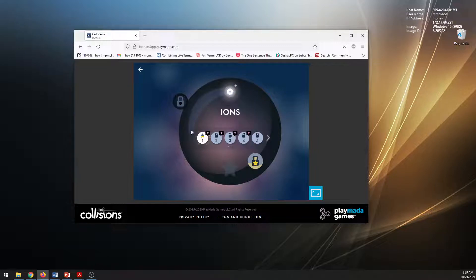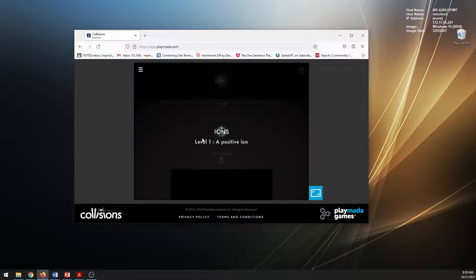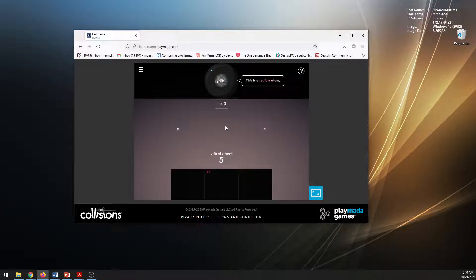So click on ions, ignore all that, and just click right there on the one. It should say level one, a positive ion, and then this is a sodium ion. It should let you start the game — and that's all you need to do.